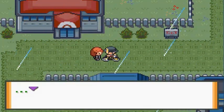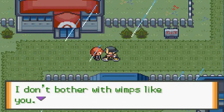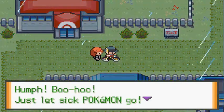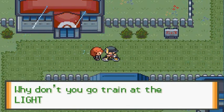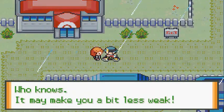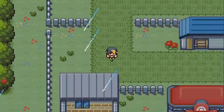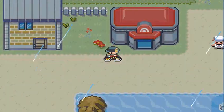There's our rival again. He says 'there's no need to panic, I don't bother with wimps like you.' He mentions the city's gym leader isn't here — apparently taking care of a sick Pokemon at the lighthouse. He says 'just let the Pokemon go, a Pokemon that can't battle is worthless.' Then tells me to go train at the lighthouse. Wow, seems like he wants to help us out. So here we are in Olivine City!